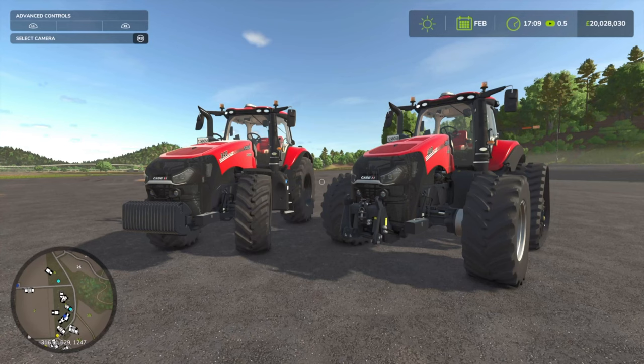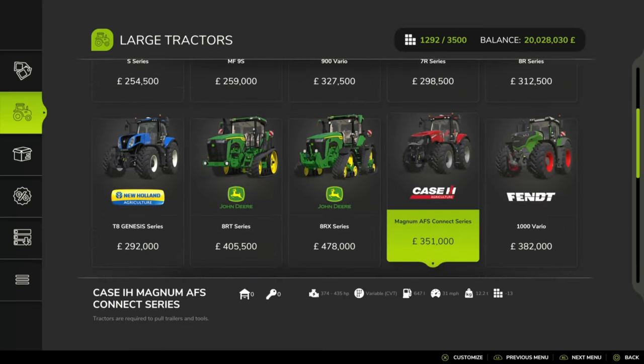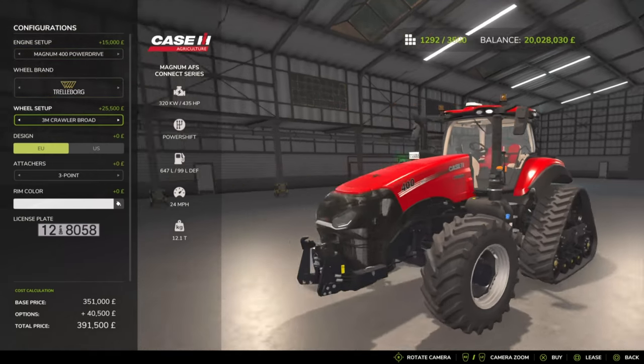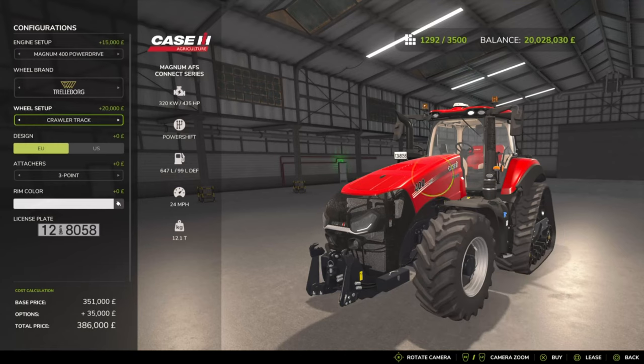For our final mod of the day, we've got the Case IH AFS Connect Magnum Series by Garth Farms. It is a very small 0.1 megabyte download, and it is 18 slots on console going down to 1. The base game large tractor version exists, but down here we've got the Garth Farms version. You've got your 340, 380, CVX Drive versions. Very famous brands — Michelin, Mitas, BKT — nice to see that. There's also a design option for EU or US design. Indicators are about the extent of visual customisation.